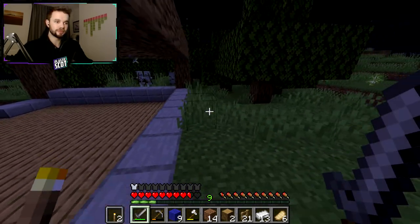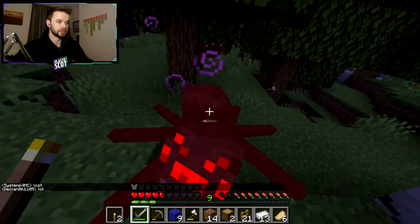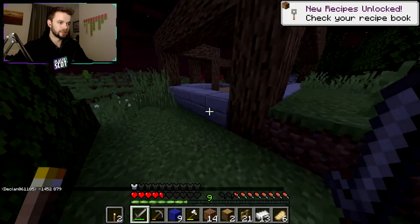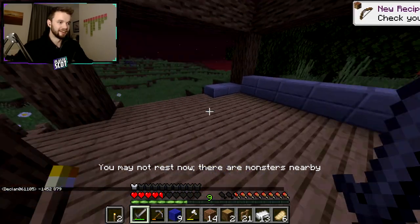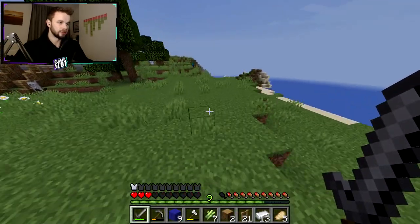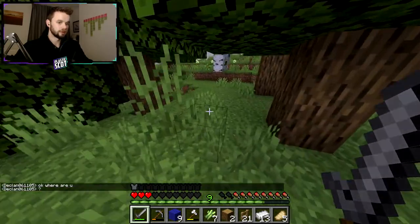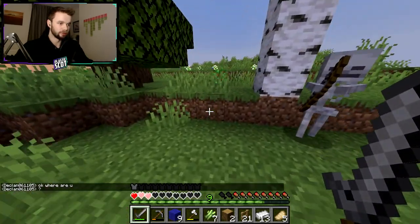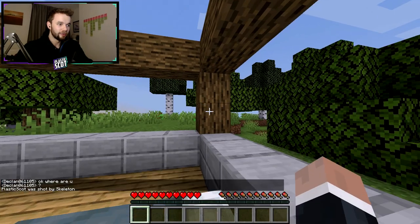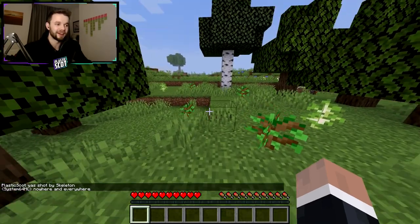There's an absolute platoon of skeletons that have just come out of the woods. We haven't set our bed yet. Fortunately, this isn't hardcore like my other series, so when we do inevitably get shot to death by these skeletons... oh no, we haven't set our bed yet. We're almost dead, actually. I didn't realise - we're actually really almost dead. How did that happen? This is really problematic. We might die and we've not set our spawn. Oh - we did set our spawn. Oh my goodness, I just thought I was going to respawn back at the spawn.